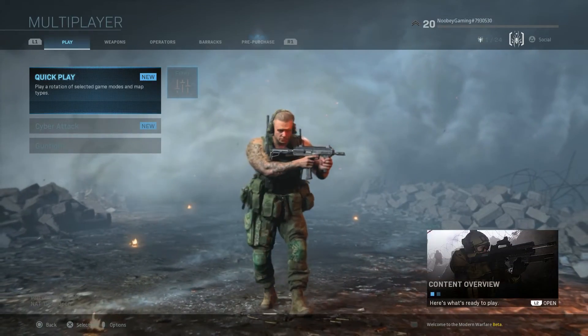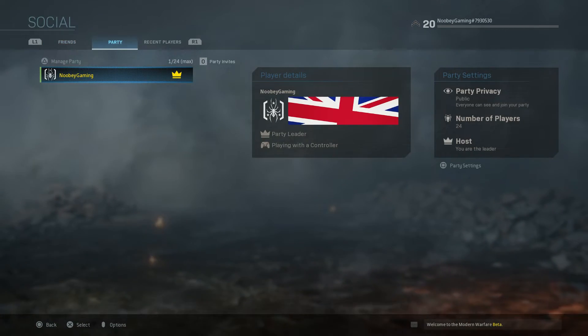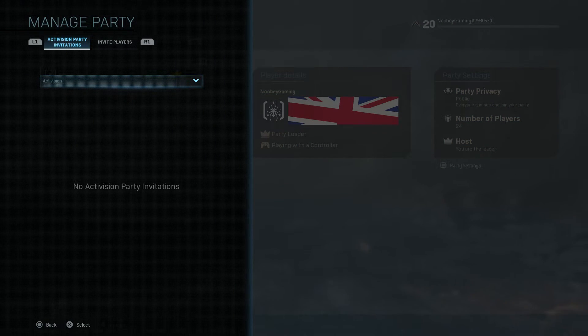Now if you are wanting to join a friend in MW, from the lobby screen, you want to press triangle on PS4 or Y on Xbox One once to go to your social screen. From here, you can see your friends on both PSN and Activision — just click the person you want to invite.